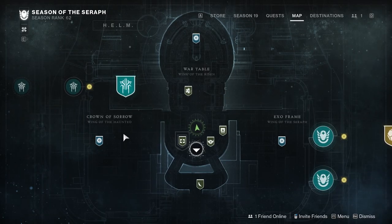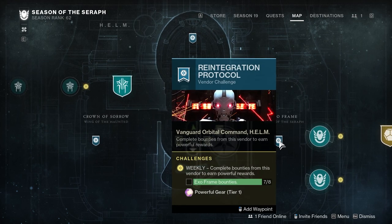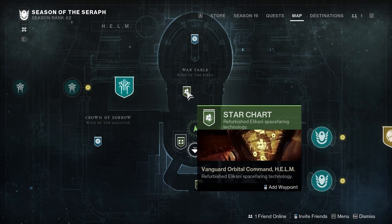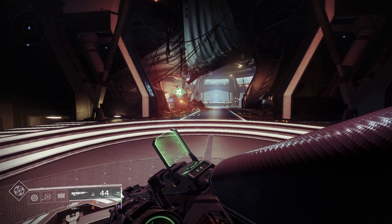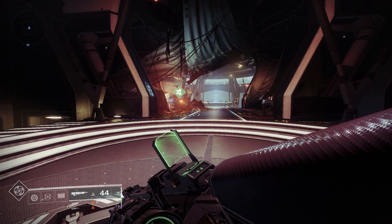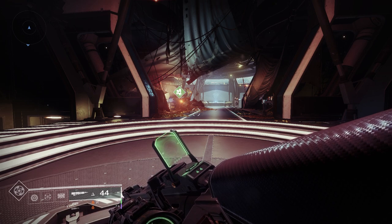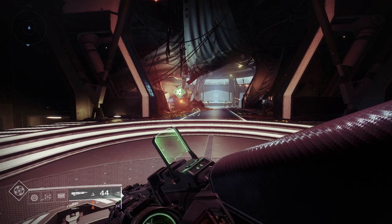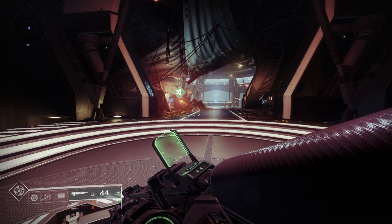If we open up the map, we see the Crown of Sorrow to the left, the ExoFrame to the right, the Star Chart in front, and the War Table for Season of the Risen at the front. That is everything for focusing or opening Umbral Engrams, why they are important, and what you should use Umbral Engrams for in Season 19 or Season of the Seraph for Destiny 2. I hope this video helped — thank you for watching and have a great day.